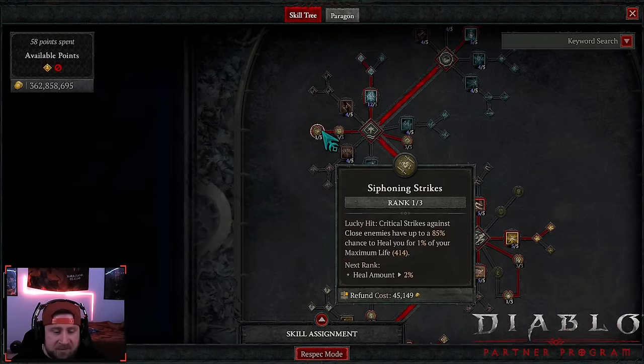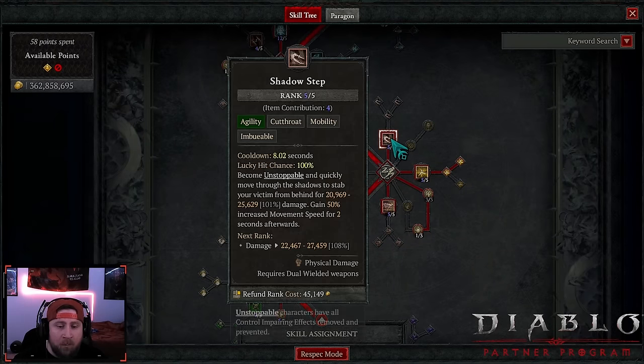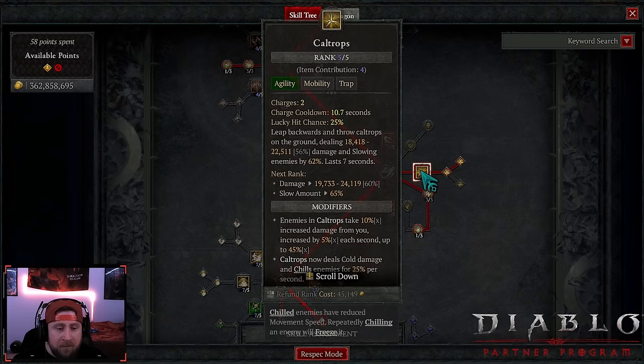One point in siphoning strikes to help heal. We got three points in starter step to move fast. One point into shadow step just to be able to do unstoppable — this is our only form of unstoppable, so if we get CC'd just pop this and we can move around.